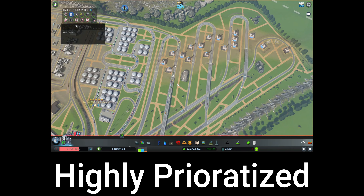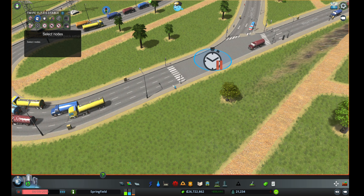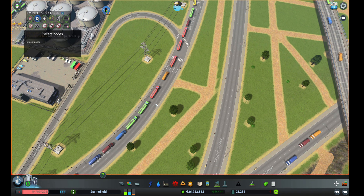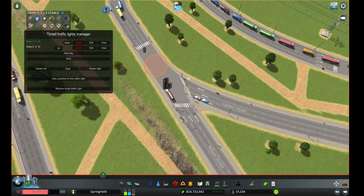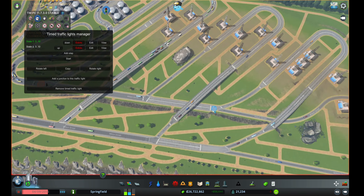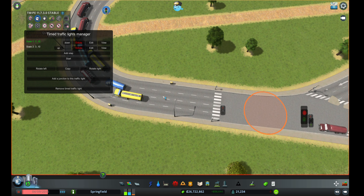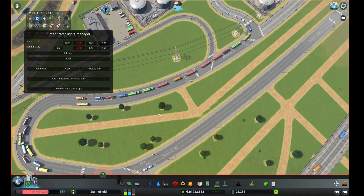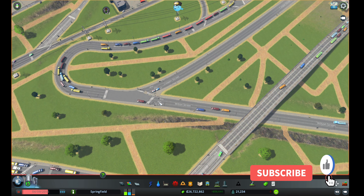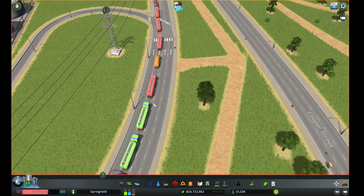The timed traffic light allows one phase for this part of the road to move, letting trucks choose whatever lane they want, and the other phase allows the traffic coming from the other extractor buildings to move. You could merge into a six-lane road, but trucks trying to switch lanes in heavy traffic causes clogs. The timed traffic light was the best solution, and it works out very nicely.